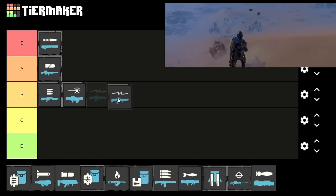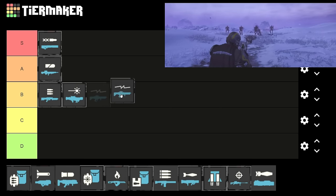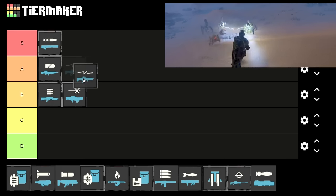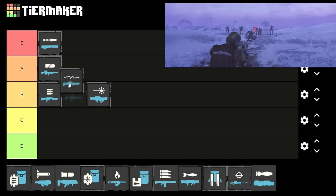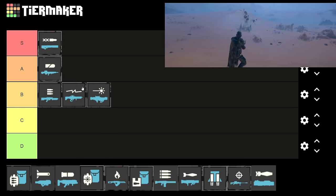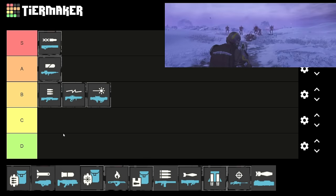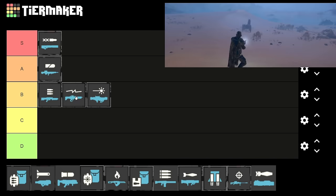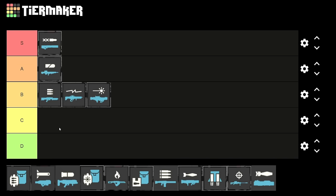Next we have the arc thrower. This is pretty strong — I wouldn't say it's as strong as some of the other stuff but it's definitely not bad. It might be B tier, or maybe A tier, but I think it's more B tier. It does good damage but I don't think I'd ever choose it over the other stuff. It's sort of gimmicky like the laser cannon — you get to shoot out lightning so it looks cool. It may be higher than the stalwart honestly.